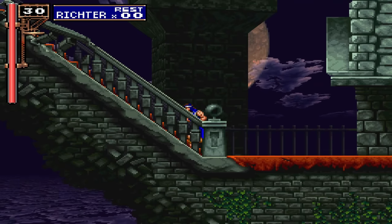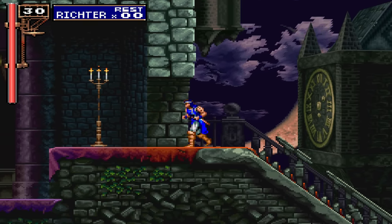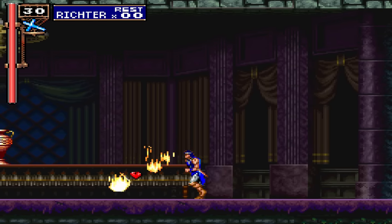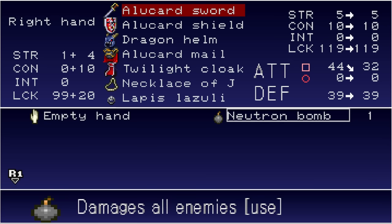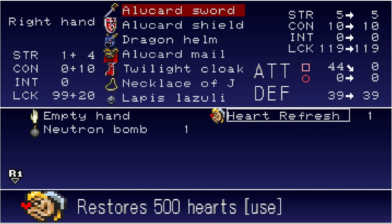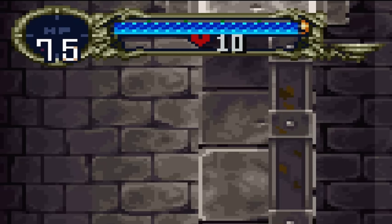Putting Alucard aside for now, we first have to play through the opening as Richter. You might think this part of the game doesn't matter much since we're about to switch characters anyway, but there are a few things we can do as Richter that will carry over to Alucard. If you collect at least 40 hearts before battling Dracula, Alucard will start with a neutron bomb in his inventory. If you use them all up before the fight ends, he will start with a heart refresh as well. And if you beat Dracula without taking any damage, Alucard will start with bonus HP.